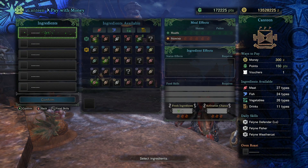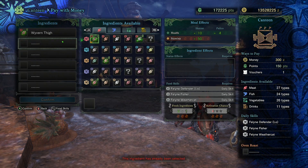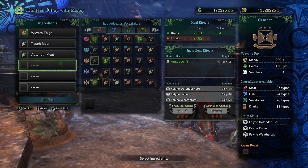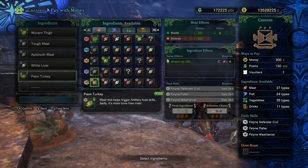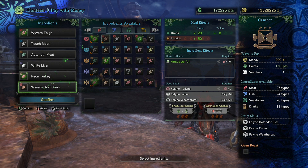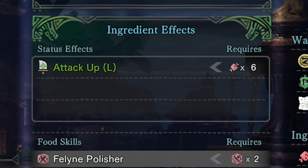If I build my meal out of six meat, under Status Effects you're going to see that I'm now getting attack up large, and I'm guaranteed to get attack up large as long as I eat those meats. Now you know status effects.